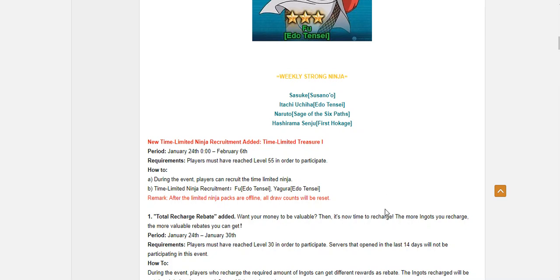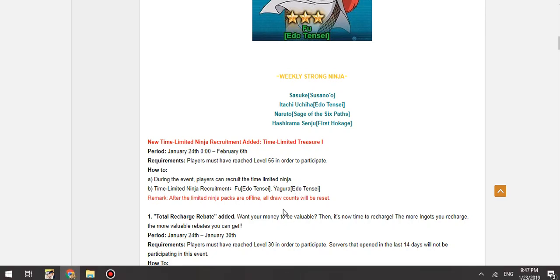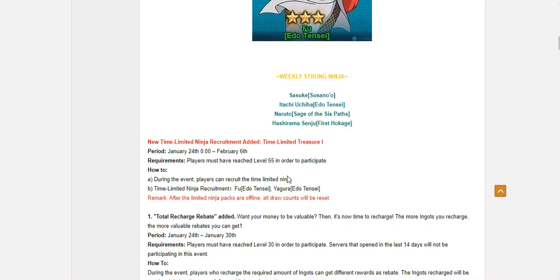This is on top of the treasure. The two main targets here are Fu and Yagura Edo Tensei. For people who don't have seal scrolls to spare, I won't suggest you waste your time on this treasure. Though I might actually do some pulls so I can get my Yagura over to 4-stars — he's about 40 frags away, so maybe I can burn some seals and pull it off. Not too sure if I want to do it yet, I'm considering it but maybe not.